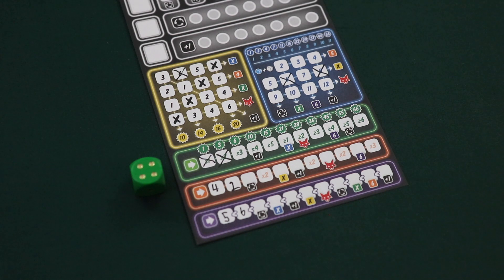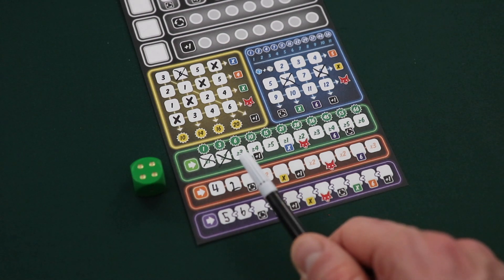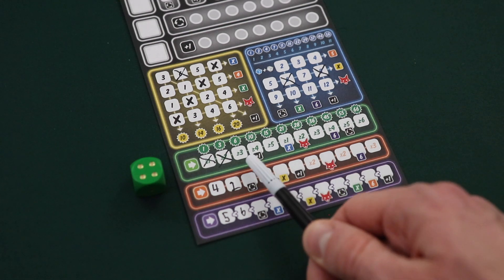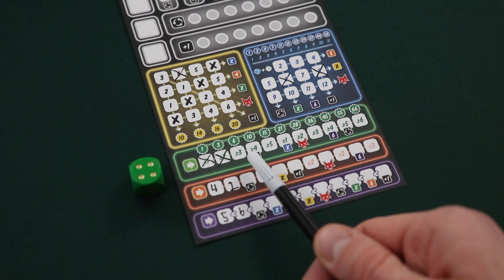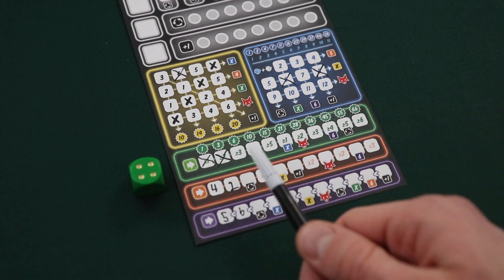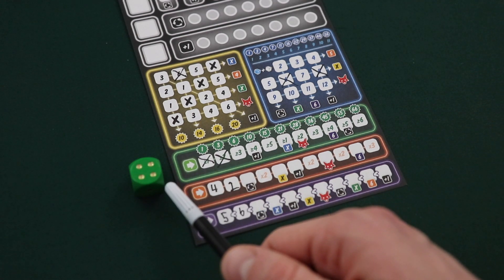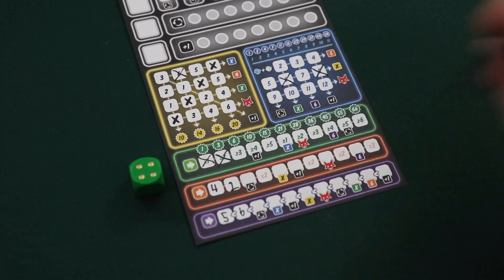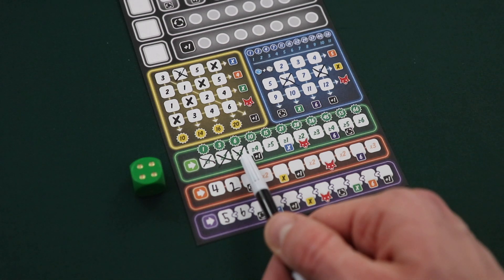If a player uses the green die, they can mark off a number in the green line of their player sheet. Players must start with the leftmost number and then work their way to the right. Players aren't allowed to skip spaces as they proceed to the right. For each space that they cross off, a player must have a value that is equal to or greater than the number that is shown. So for instance, the third box on the green line requires a die with a value of three or greater. If a player used this green four on their turn, they would be allowed to cross off this green three, because this four has a value that is equal to or greater than three.